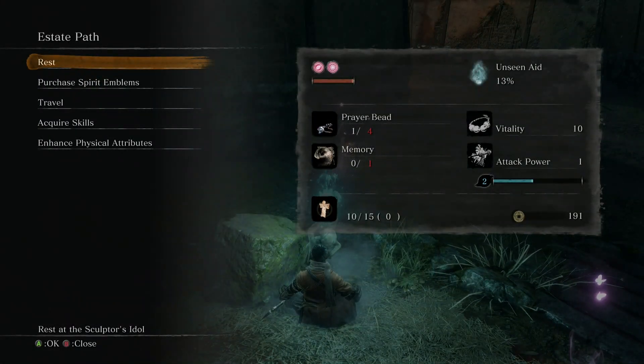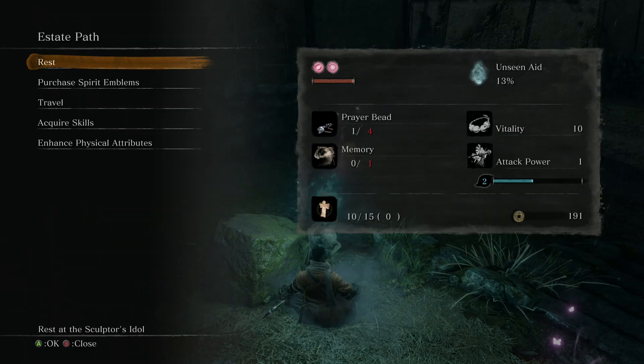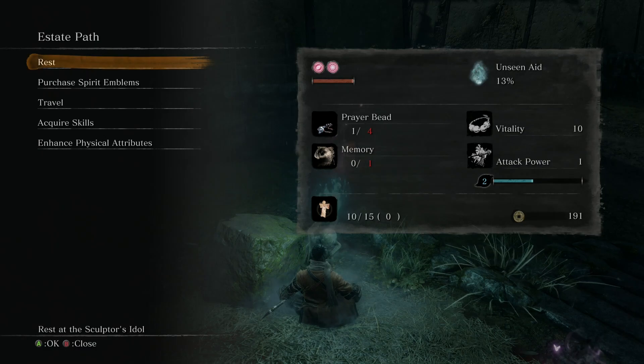Hey guys, this is Jedi Chronic back with the Get Good Guide. We're going to look at doing your first grind location today. This is a really good place to go build up skill points, get materials. You can get spirit emblems here, oil pots if you like setting stuff on fire, and these guys occasionally drop some black powder.